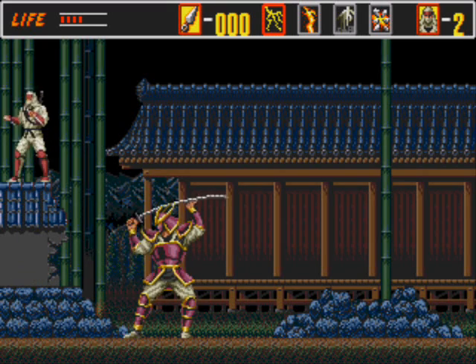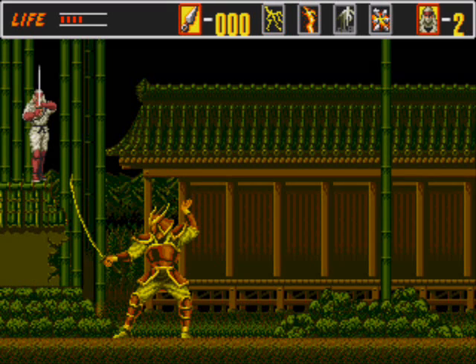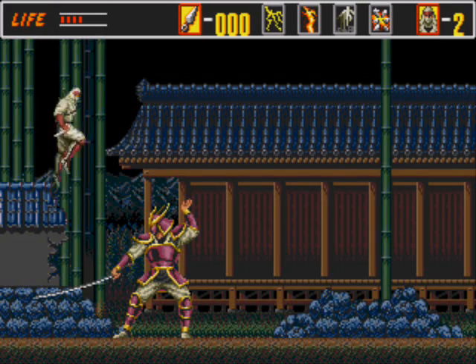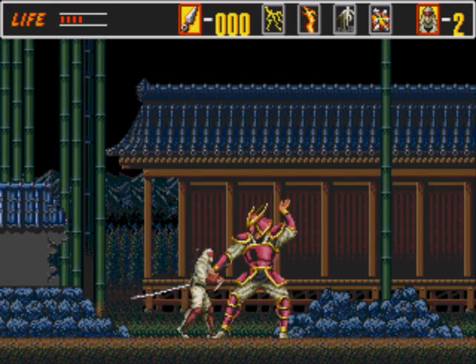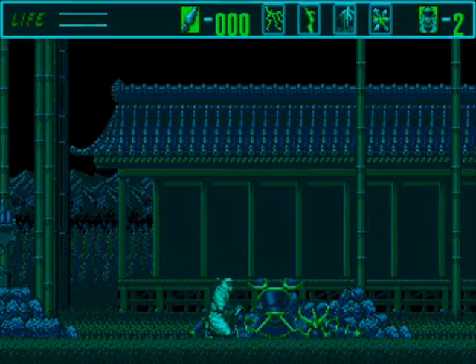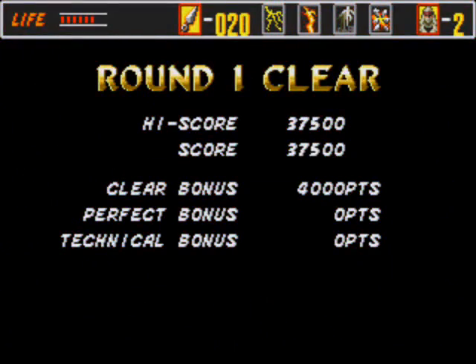Oh boy. Nice — used our ninjutsu to become invincible when we punch his lights out. En garde, butthole. Yeah. Nothing but a pile of armor now. Oh, we didn't get the perfect bonus.